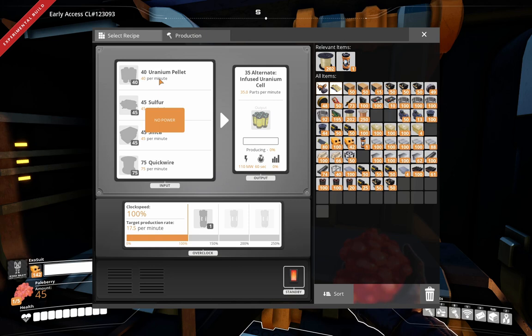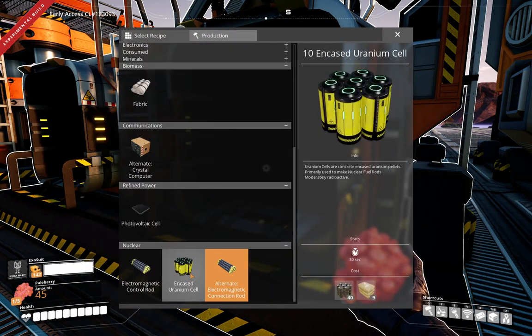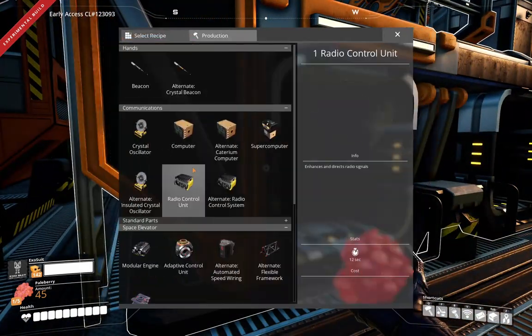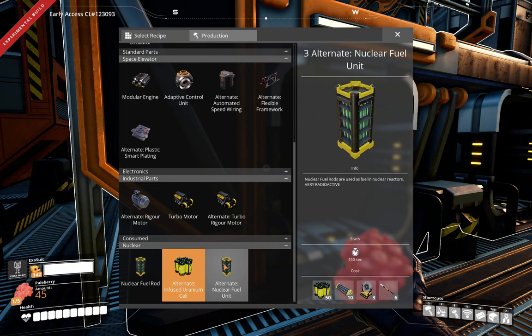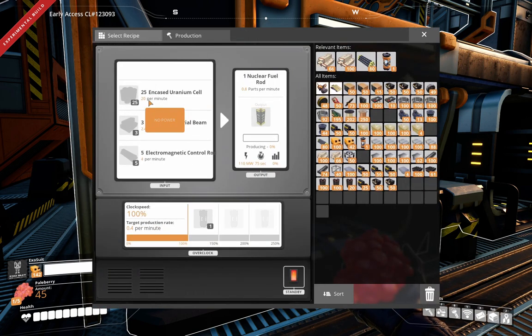Those cells are then going to go into the actual fuel rods. I'm not going to use the alternate recipe — that requires the crystal oscillator. So over here, this is where 70 of these per minute is going to go in, and there are the 10 of these.